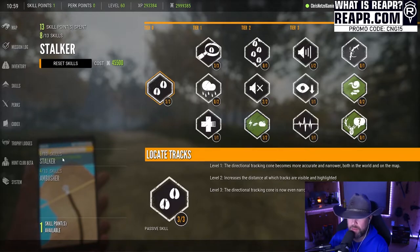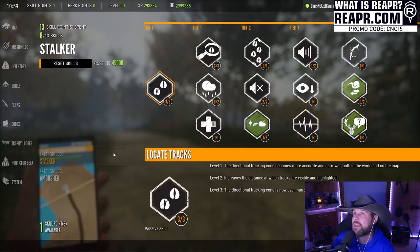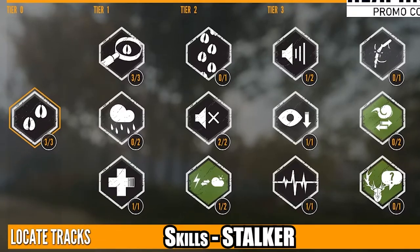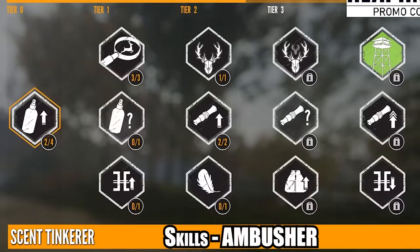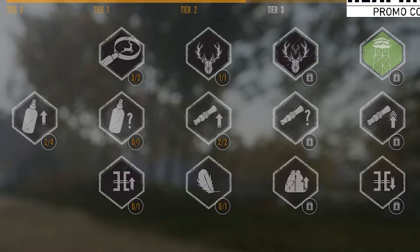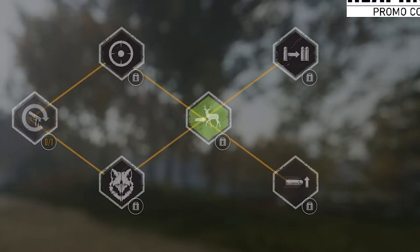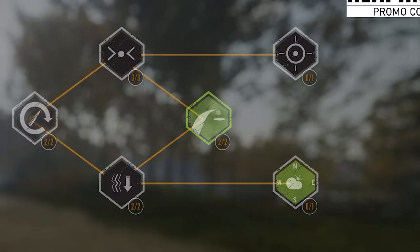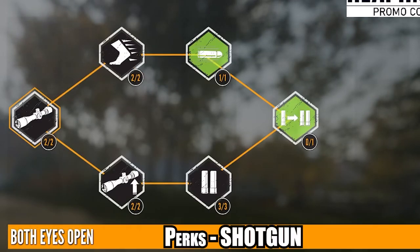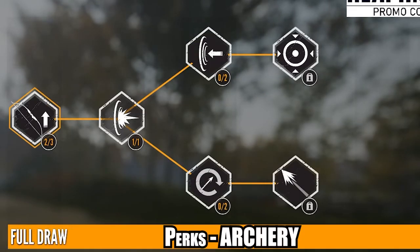I'm going to pull this back up and leave it on screen for a moment so you guys can screenshot it if you want to see how mine are set up. This is the Stalker allocation — go ahead and screenshot that. Now here's the Ambusher — you can screenshot this one too. This is how I assign mine; it may vary depending on your style, but it's a good standard that works well for me. Here are all my rifle perks — screenshot that — and shotguns too.